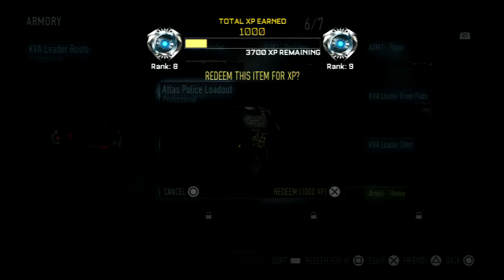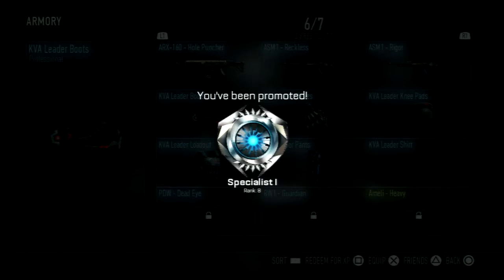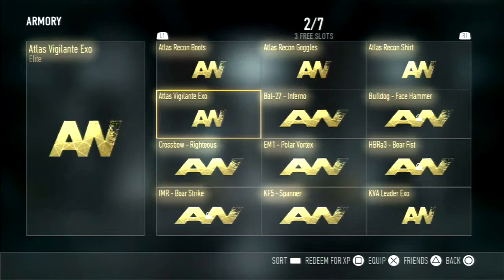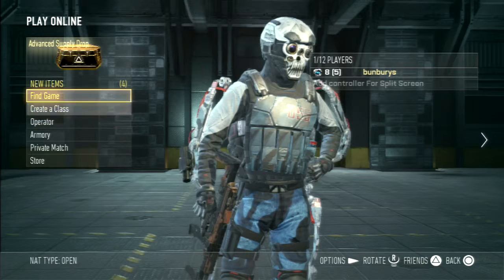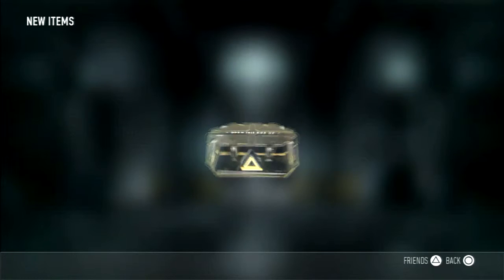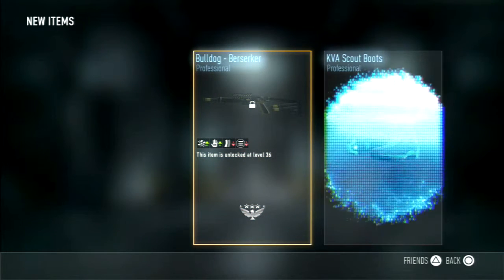When we rank up we'll have another advanced supply drop opening, don't you worry. Specialist, more sniper rifle — hey now, we can use that. Still not working okay.